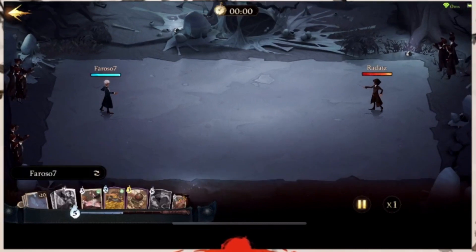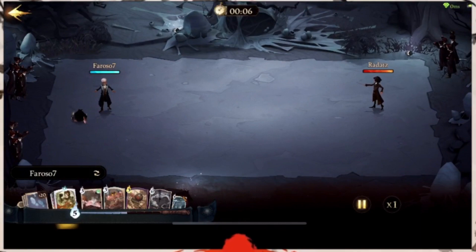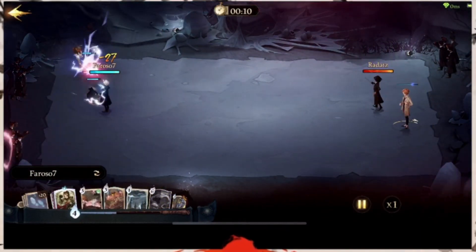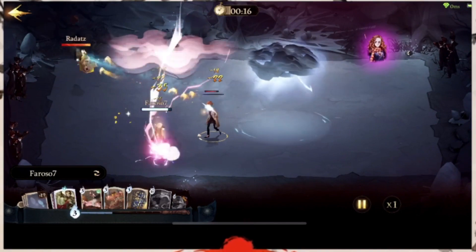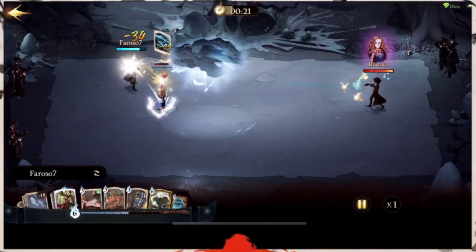I'll show you guys more details on her card in a moment, but I'm gonna play this match real quick. In this match I think I lost, and she literally provided no value on his team whatsoever. He spawned her and she immediately died instantly — she didn't do anything. She's really, really squishy.